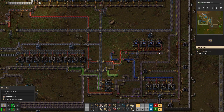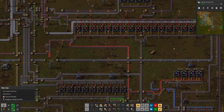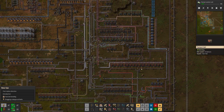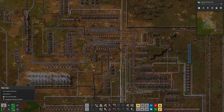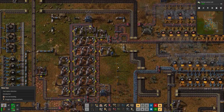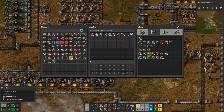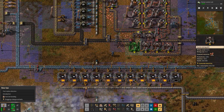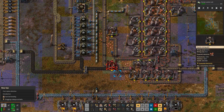It really would be special if I could figure out how to get these red circuits really going. I know what I need — I just need to have a dedicated copper supply. All the trains we have coming in are iron trains; we don't have a single secondary copper train. I just need to get off my butt, go find copper, and get copper rocking and rolling just as aggressively as I got iron going.